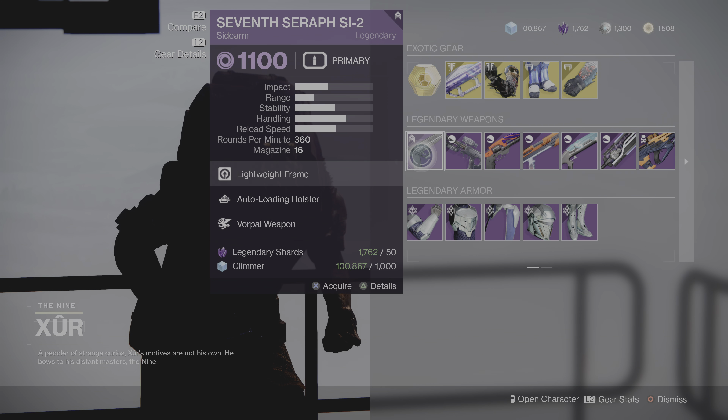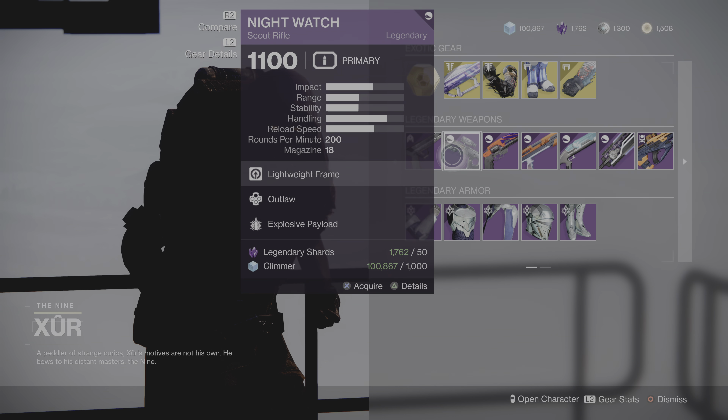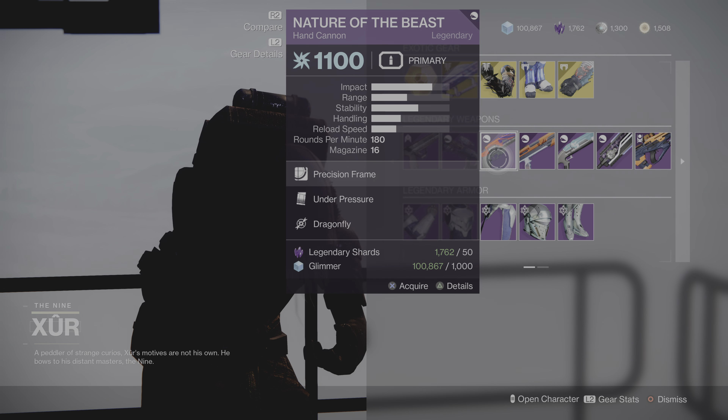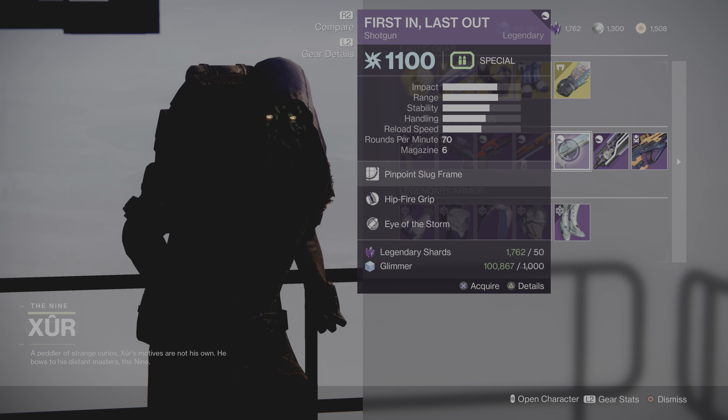We get the Seven Seraph SI-2 sidearm with Auto-Loading Holster and Vocal Weapon — not bad. The Night Watch scout rifle with Outlaw and Explosive Payload — that's pretty good. Nature of the Beast hand cannon with Under Pressure and Dragonfly — yeah. Wish-Bringer with Field Prep and Opening Shot — okay, that's pretty good.